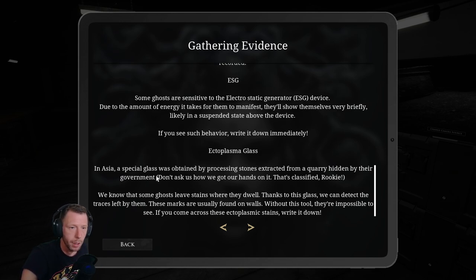In Asia, a special glass was obtained by processing stones extracted from a quarry hidden by the government — that's classified, rookie. Some ghosts leave stains where they dwell, and thanks to this glass, we can detect the traces left by them. These marks are usually found on walls and are impossible to see without this tool. When we come across these ectoplasmetic stains, write it down. I guess that thing we have is the ESG — maybe.